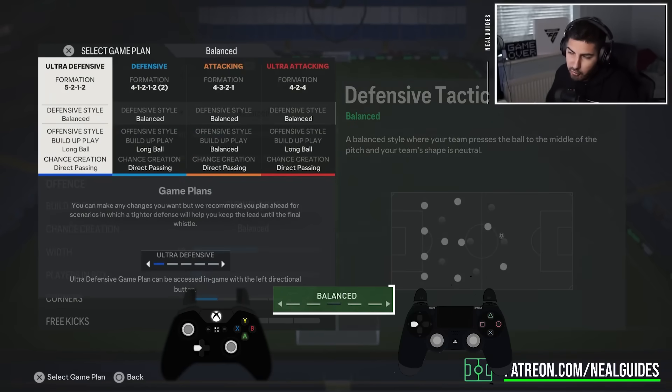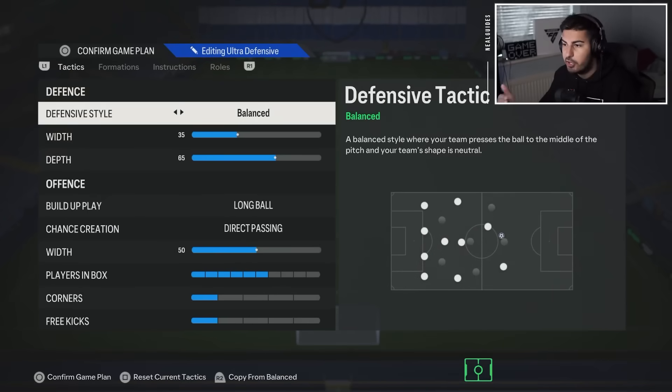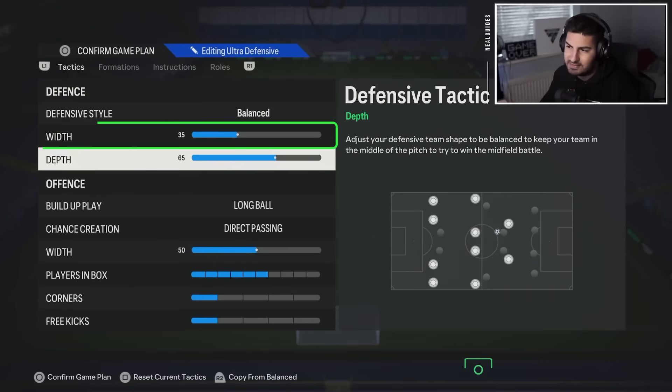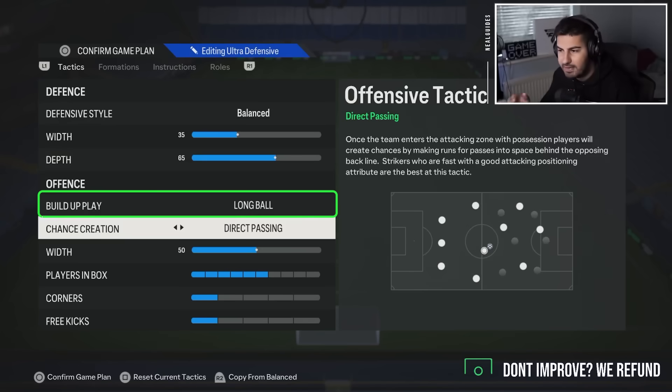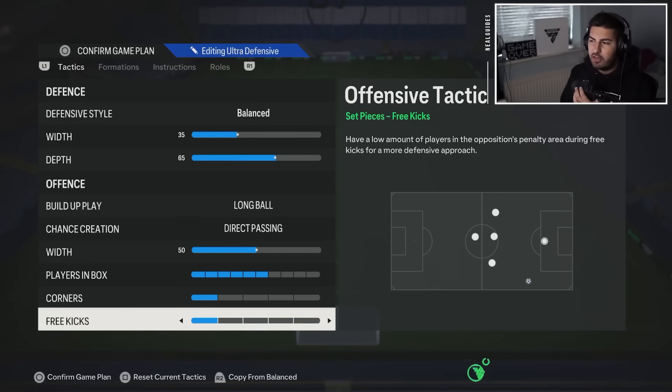There are going to be two new formations. The first one I've already released — the 5-2-1-2. You can go ahead and copy these tactics: Balance, 35 width, 65 depth, long ball, direct passing, 50 width, 6 players in the box, 1 corner and free kick. I've already got a video on this on my channel.